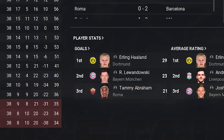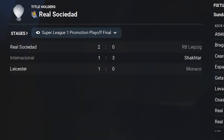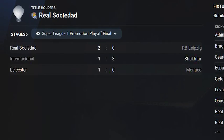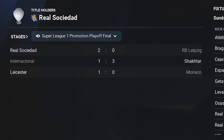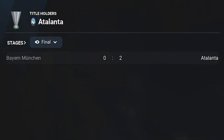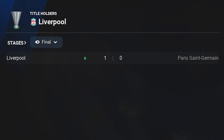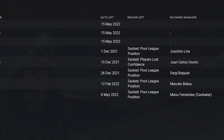Erling Haaland was the top scorer with 29 goals. The six teams in the playoff are the six winners of the tier below, with Sociedad, Shakhtar and Leicester winning their playoff matches and gaining promotion to the top division. AC Milan won the FA Cup beating Atletico Madrid. Atalanta beat Bayern Munich in the Europa League final. And it's Liverpool who are crowned Champions League winners, beating PSG in the final after extra time — which led to eight managerial changes in the top division, including three at the very end of the season.